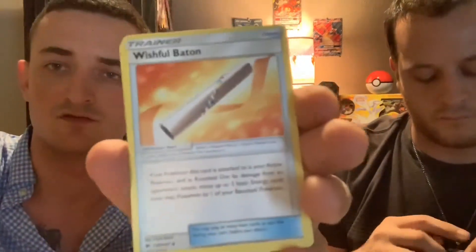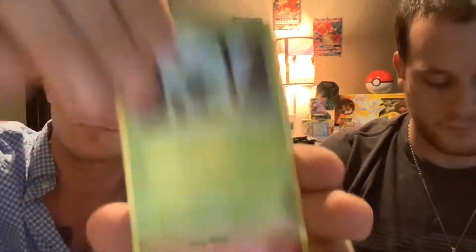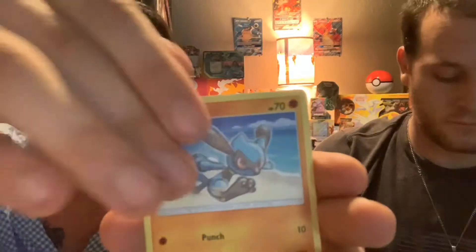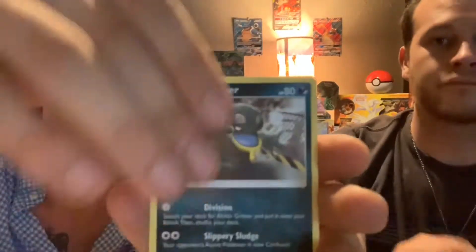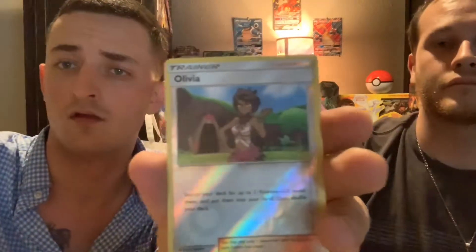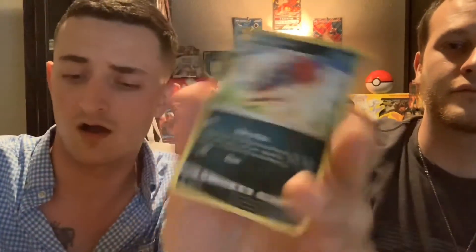Next pack: Leaf Energy, Wishful Baton, Metapod, Bodybuilding Dumbbells, Dewpider, Cutiefly, Riolu, Alolan Grimer — reverse Olivia — and Weavile non-holographic rare.